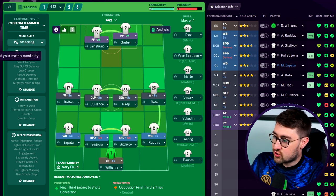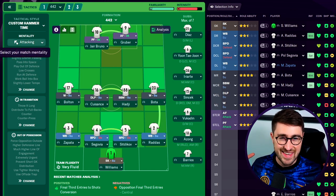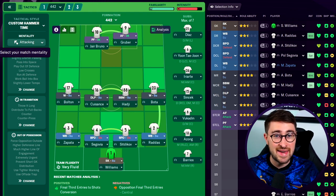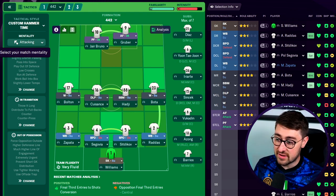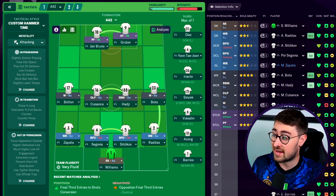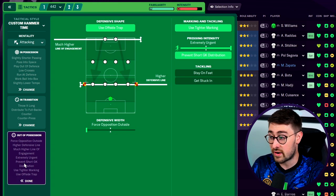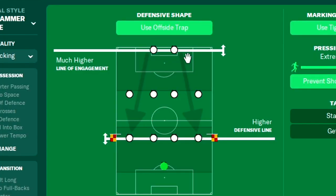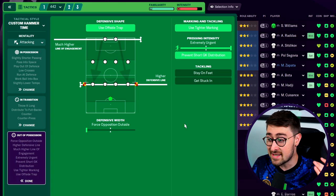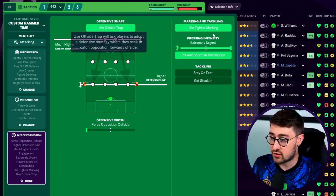In terms of instructions, my mentality for the team is attacking. On FM21 it just pays to be attacking — I don't think defensive or counter-attacking setups are as effective. The meta is to be attacking and take the game to them. Out of possession, I use high lines and a much higher line of engagement — it is the meta. We also use the offside trap.